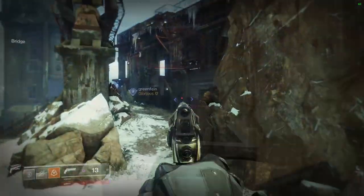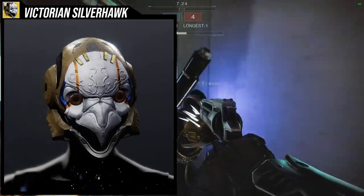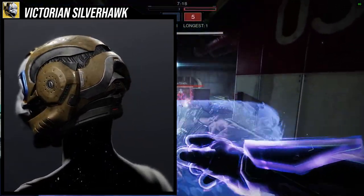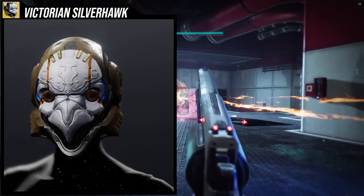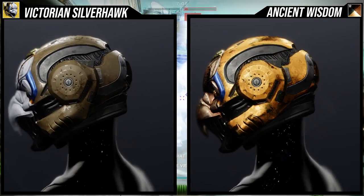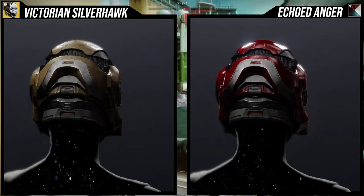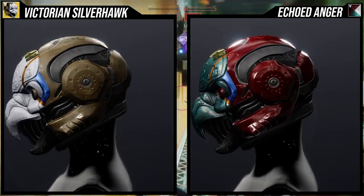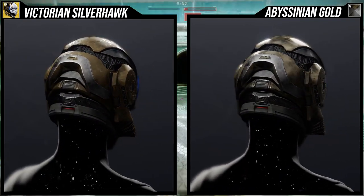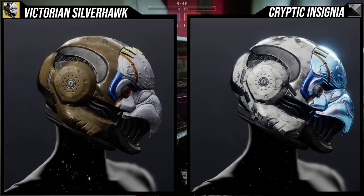Celestial Nighthawk actually has three ornaments, so this video might be longer than most — just bear with me because some of these are really good. The first ornament, Victorian Silver Hawk, I think is terrible — it's one of the worst. It just looks kind of crappy, though it could be terrifying if you make the right set. Same shader problem as the base — the yellow on the eye lines and the blue on the sides don't change color.